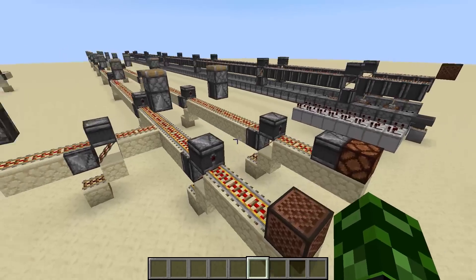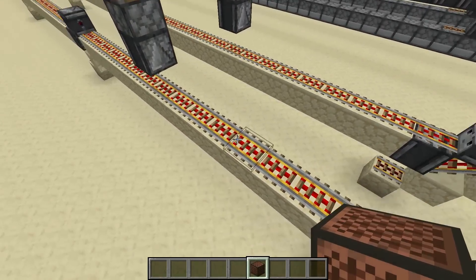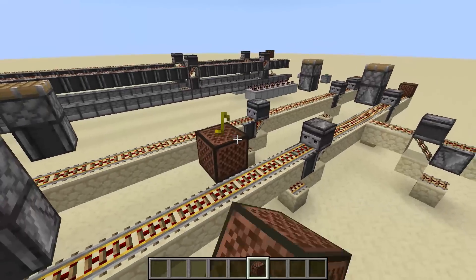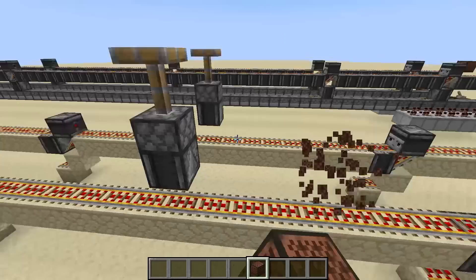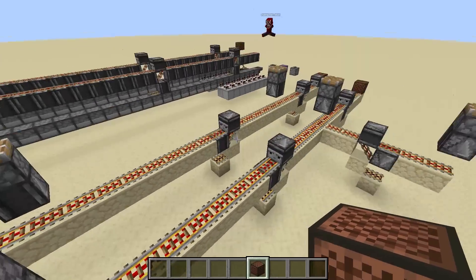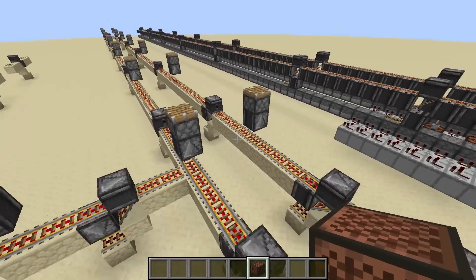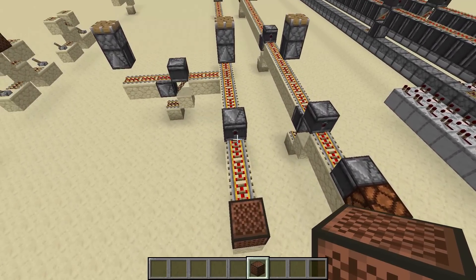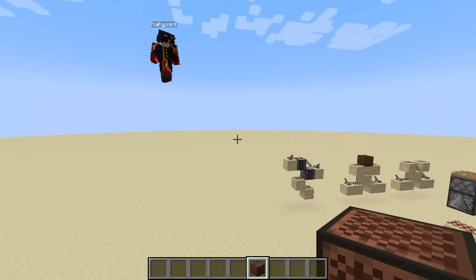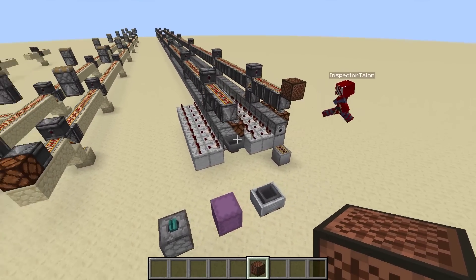This is a very long distance for redstone to travel and send the signal. The cool thing about this is that you can technically activate it anywhere and it would still work. As you can see, it's even powering the pistons behind it — so it's a two-way instant wire, which is super useful for things like mini games or hooking up something very far away.